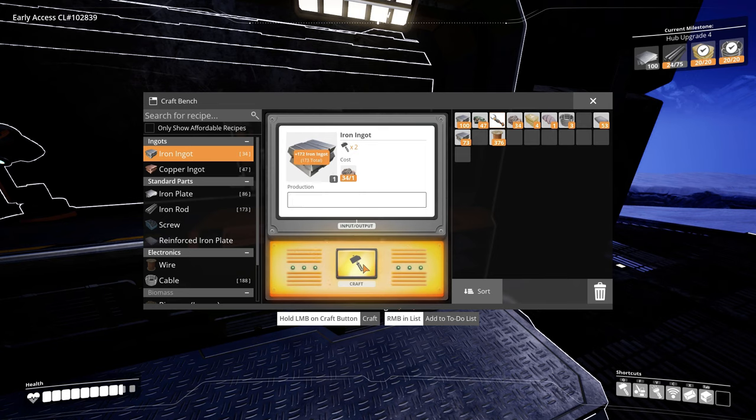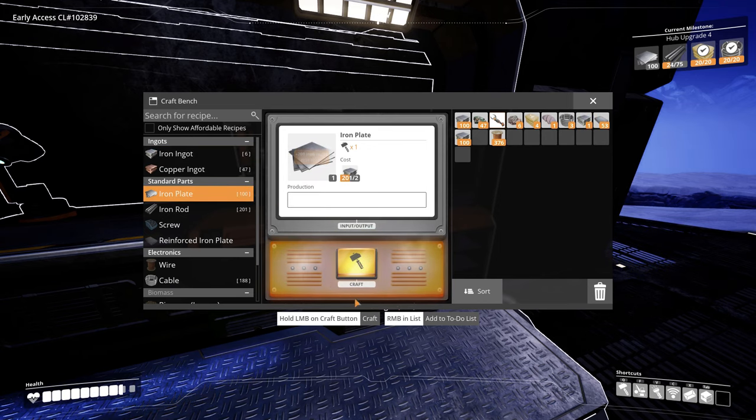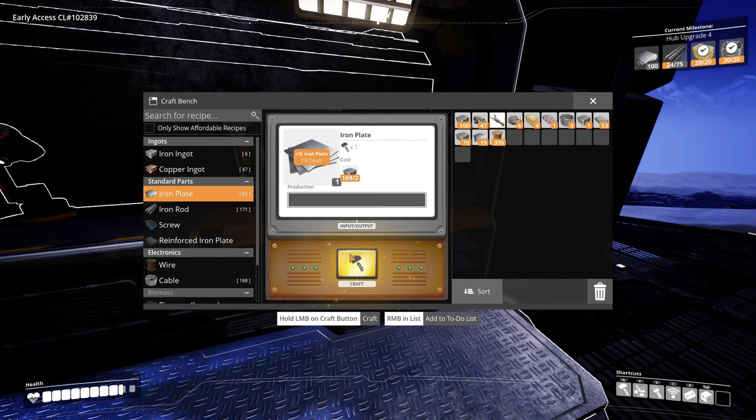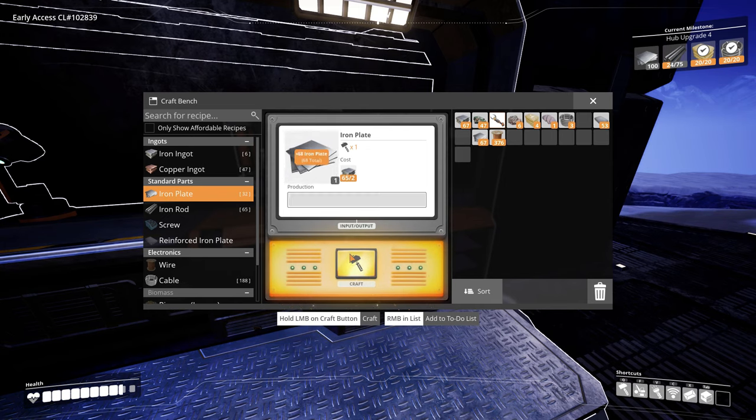We might even have enough for the rods - no, we're just gonna have barely enough to make the plates by the looks of it. Okay, let's make the 100 plates and then we'll grab some materials again and make the rods, and we'll already have hub upgrade four - which is crazy!